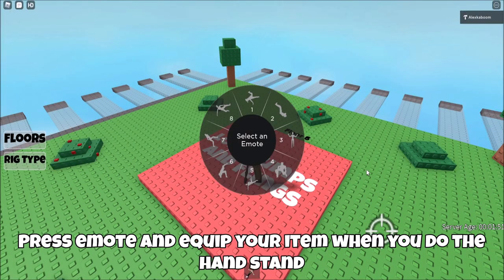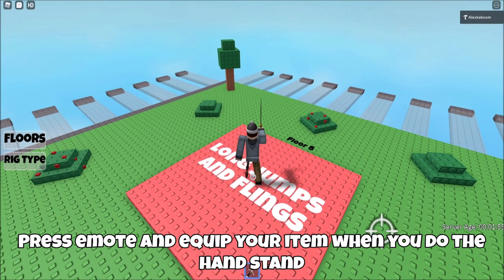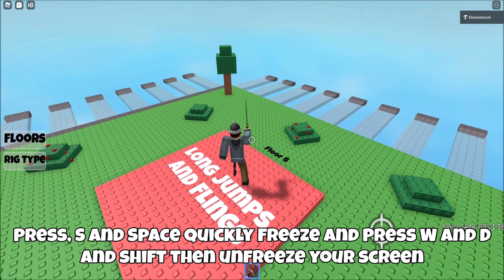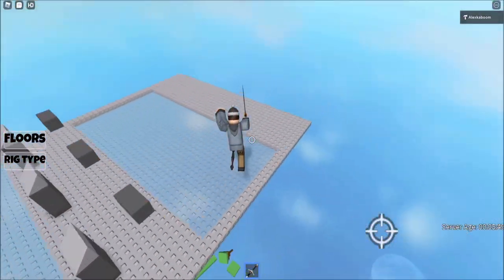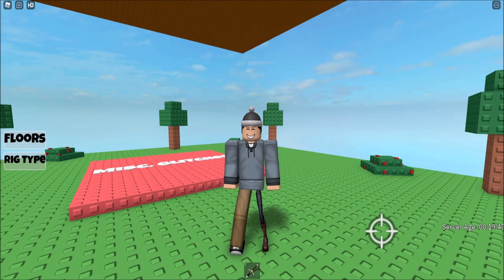Now for the insane speed glitch. Press on the emote and equip your item when you do the handstand. Press S and space and quickly freeze your screen, then press W and D and shift, then unfreeze your screen. This was done without FPS Unlocker, but with FPS Unlocker you can get higher speeds than these. Thanks for watching and peace.